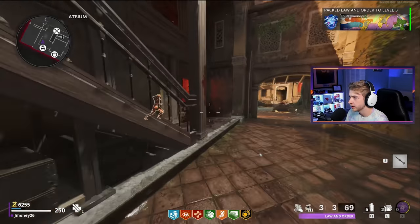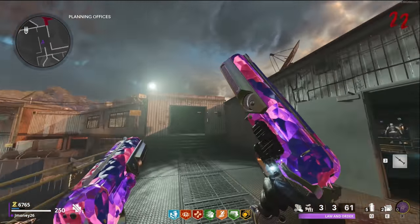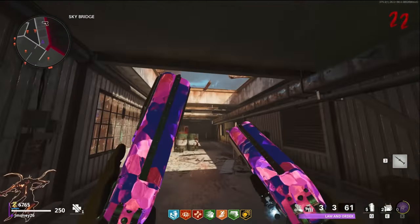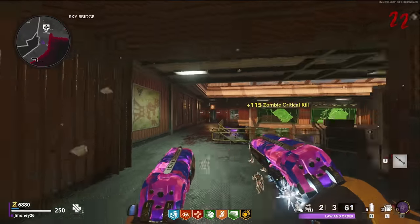Let's grab it and get the hell out of here. Before too many zombies spawn in, this is what they look like with Pack-a-Punch 3. Very beautiful. I like these a lot. Pack-a-Punch 3 - honestly, top tier camo. I love it.